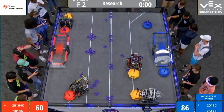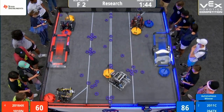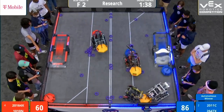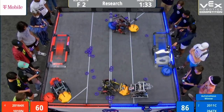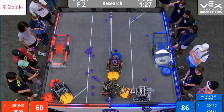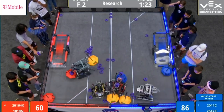Drivers take control in 3, 2, 1, go! Everybody latching on to their nearest mobile goal. Ten-Ton Robotics drops their mobile goal off — give them a little lighter weight, a little more speed so they can pull against this 2011C robot, trying to keep that fantastic driving locked down to a mobile goal. Now 2647X comes in behind. They've already got an Alliance goal full of rings.